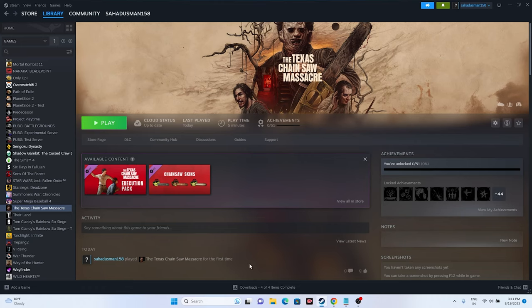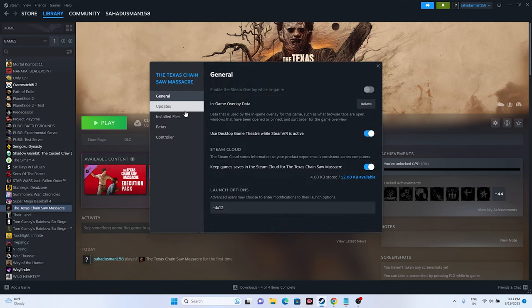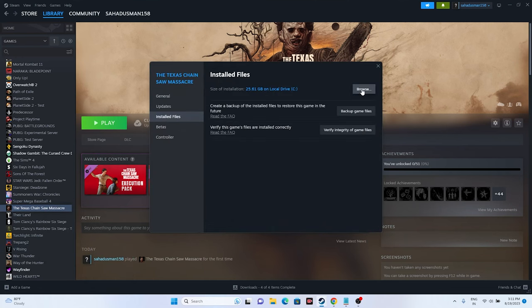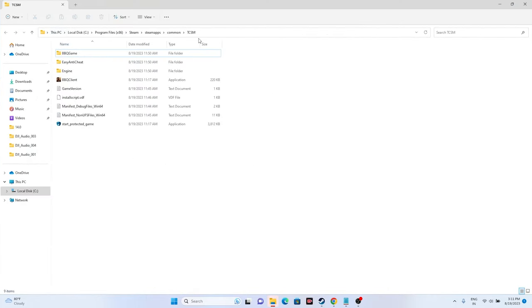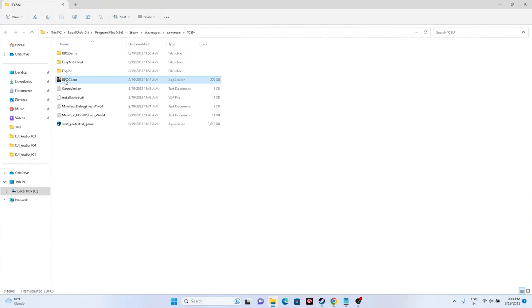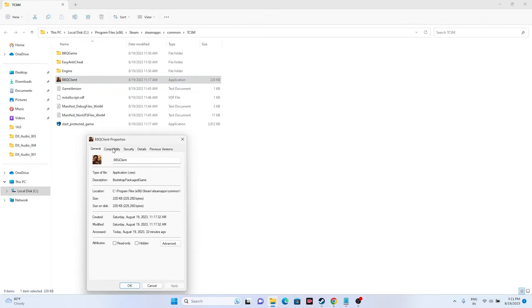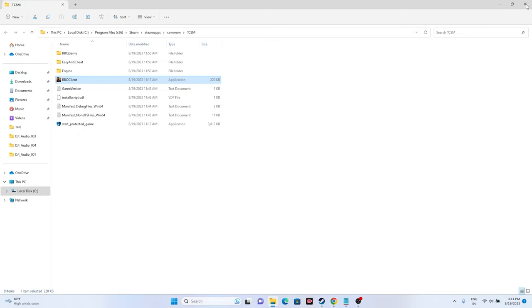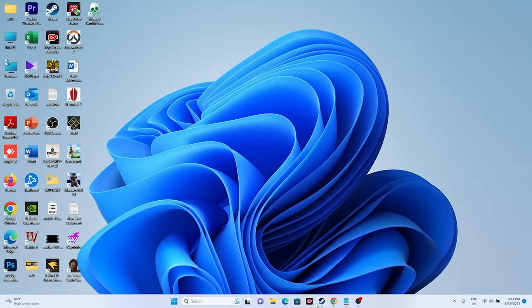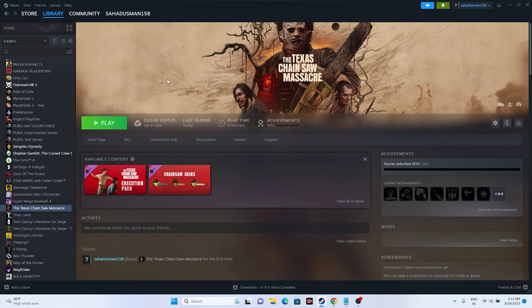You can also run the game as an administrator. Right-click the game in Steam, go to Properties, Installed Files, then Browse. Find the game executable, right-click it, go to Show More Options, Properties, Compatibility, and check Run This Program as an Administrator. Also enable compatibility mode, then click OK and launch the game.